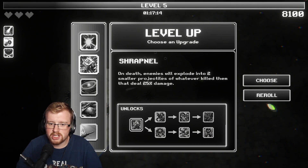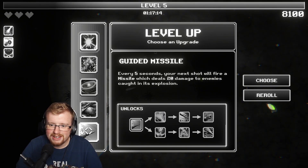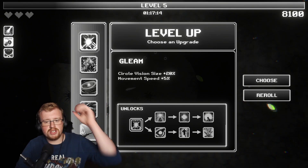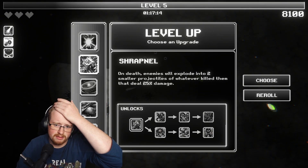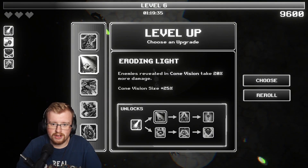Shrapnel - on death, enemies explode into two smaller projectiles of whatever killed them. Spawn a singularity - oh my god. Every five seconds, you'll shoot a missile. More vision size might be good, but get shrapnel. There's so many things.